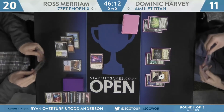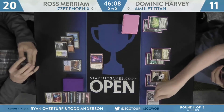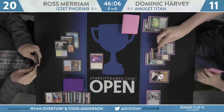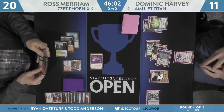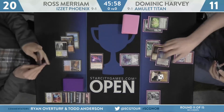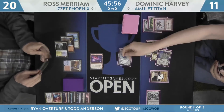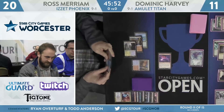That Izzet Charm has some value, but Ross might not know about how this Amulet Titan deck has Through the Breaches to interact. He might just not know about all the things that Dominic could be doing — and it looks like he's about to get hit with an Emrakul and lose everything! There's Crumbling Vestige for that red mana, and Through the Breach — Emrakul!